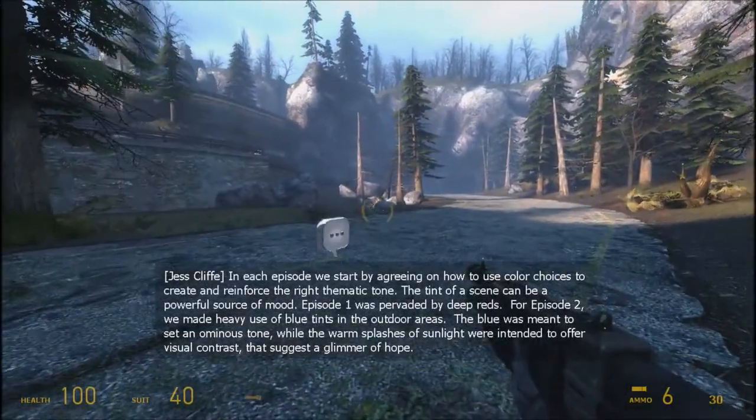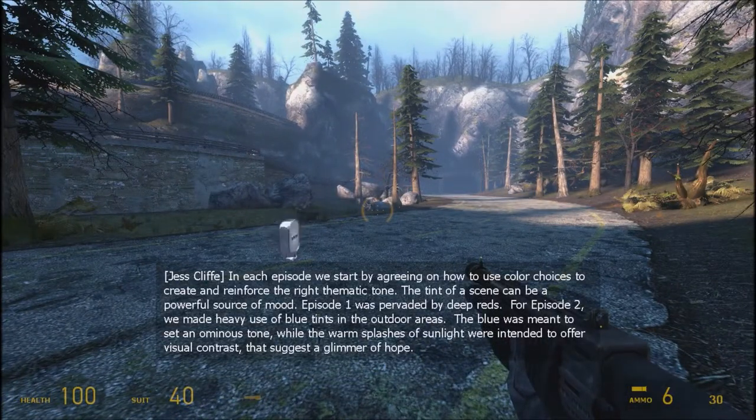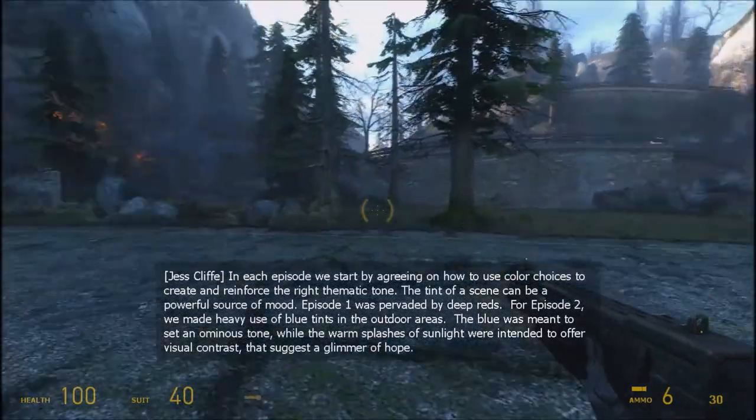In each episode, we start by agreeing on how to use color choices to create and reinforce the right thematic tone. The tint of a scene can be a powerful source of mood — Episode 1 was pervaded by deep reds. For Episode 2, we made heavy use of blue tints in the outdoor areas. The blue was meant to set an ominous tone, while the warm splashes of sunlight were intended to offer visual contrast that suggests a glimmer of hope.